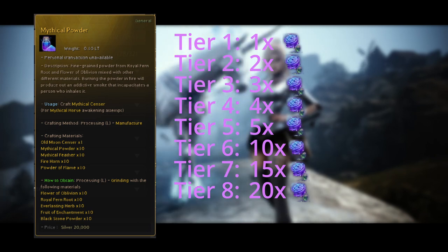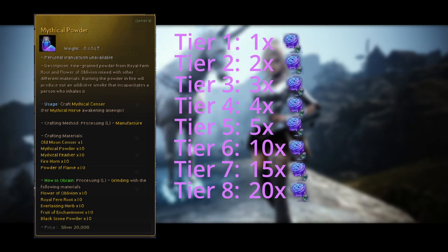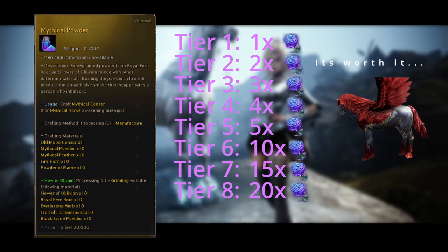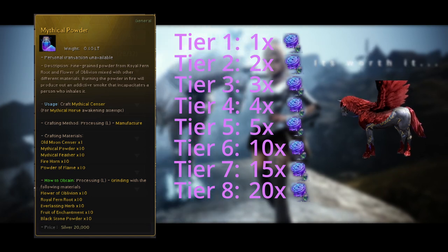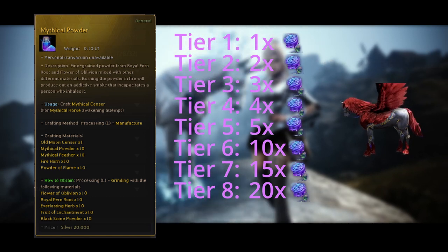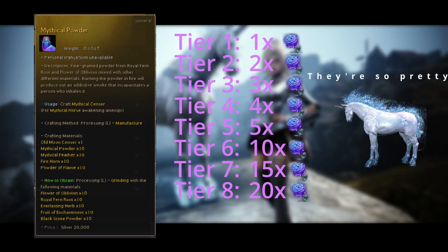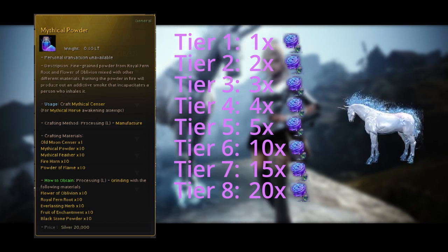However, I do understand not a lot of people have the motivation or time to fully commit to horse training, so there is a slightly more expensive way to do this: buying horses and instantly imperializing them. One tier 8 horse gives 20 flowers, and 100 are needed to craft the 10 Mythical Powders.